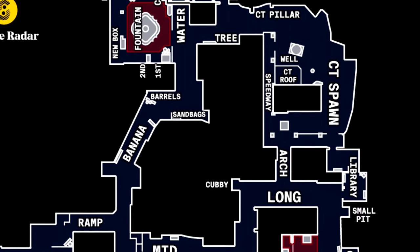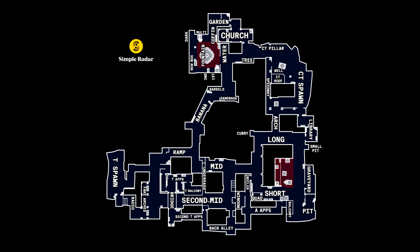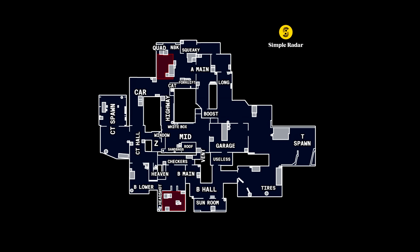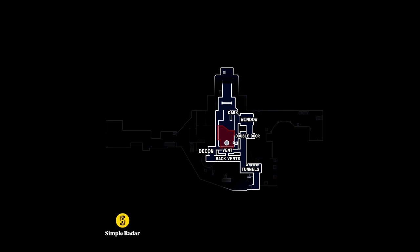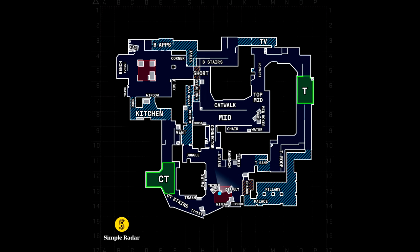I had to ask him about the callouts and how he decided upon the names used in each spot of the map. He said he based it on multiple sources to try and figure out which were the most agreed-upon terms, but ultimately it was down to him to have the final say on which names to use for each spot. Behind the scenes, V5 is perhaps the biggest change yet, swapping out the details for vectors, to allow for the radar to remain crisp no matter how far you zoom into it.